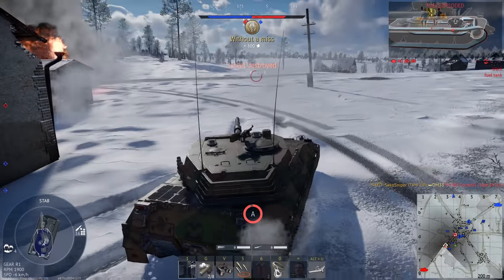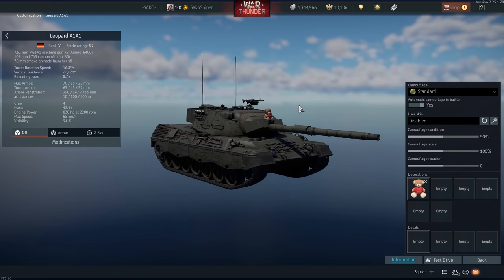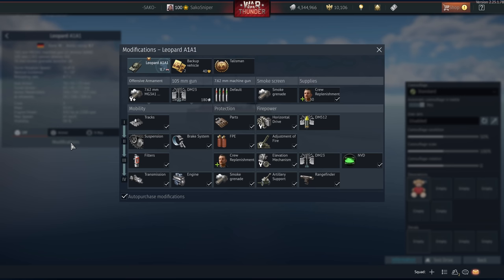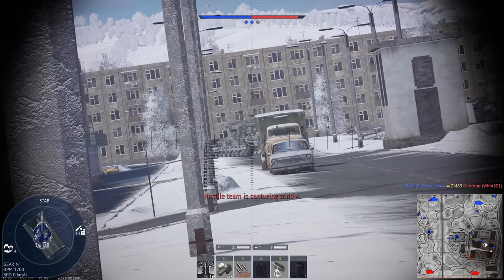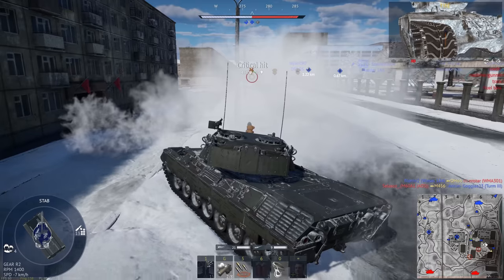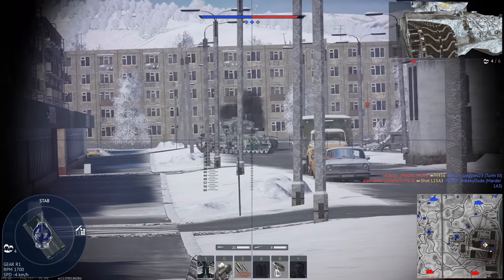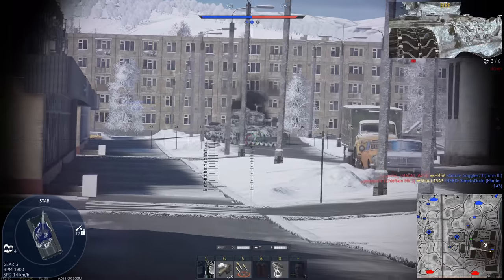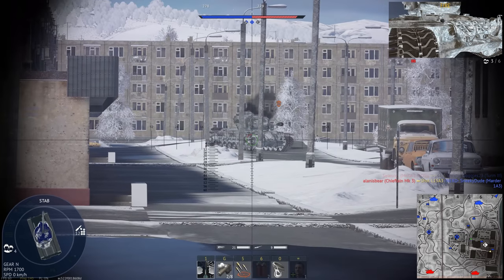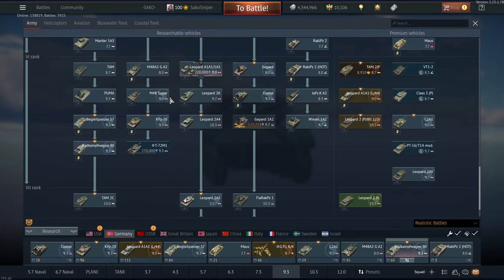Probably the most meta 8.7 tank in the German tech tree is the Leopard A1A1. This thing used to be one of the best tanks in the game, but has seen a steady decline since the introduction of large amounts of light tanks. The Leopards used to be known for being fairly mobile compared to tanks like the Challengers and some of the slower T-72s, but because we now have a lot of light tanks at top tier, the mobility of the Leopards has seen a further decline.